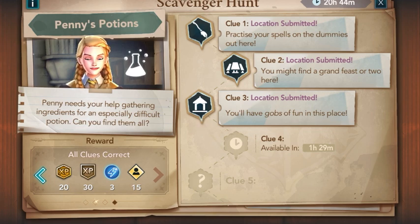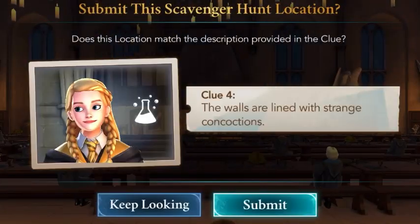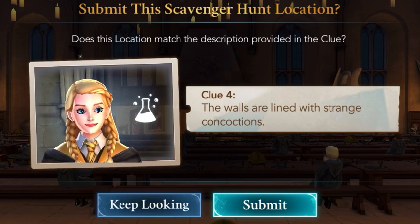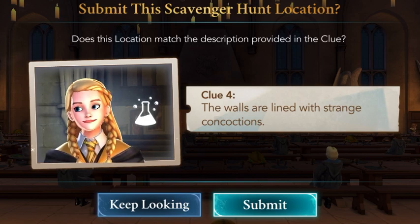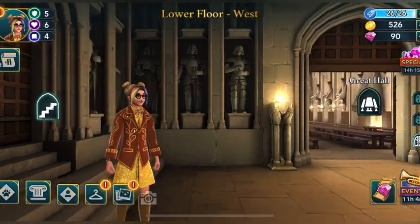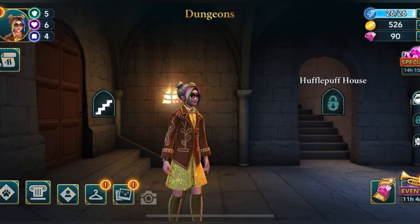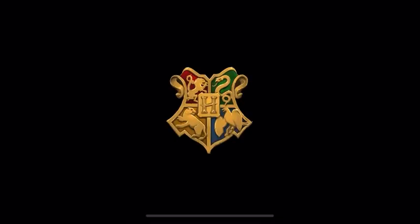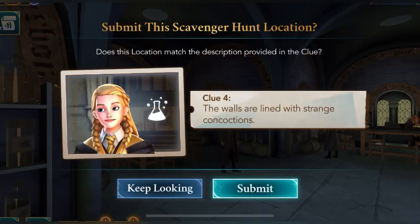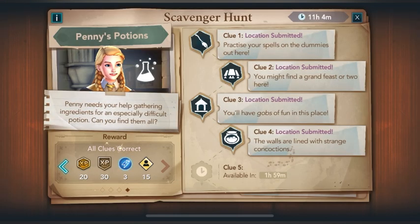We're back after two hours for clue 4: 'The walls are lined with strange concoctions.' Concoctions means mixing things to make medicines or drinks — that sounds like potions! In Potions class we mix ingredients to brew a potion. I have a strong feeling it's the Potions Classroom. Let's submit it. Fourth clue submitted!